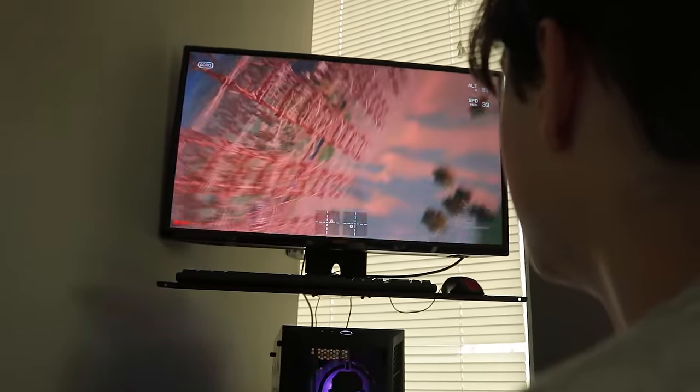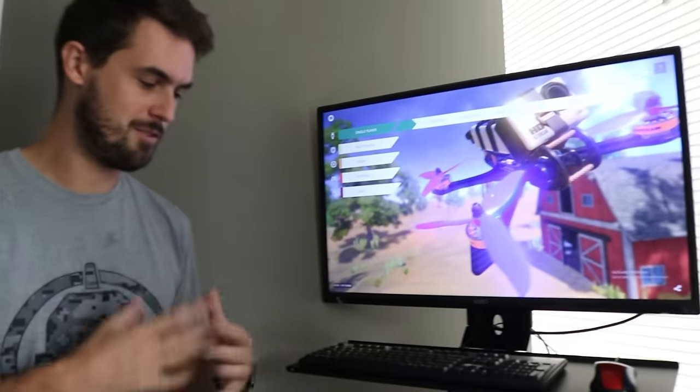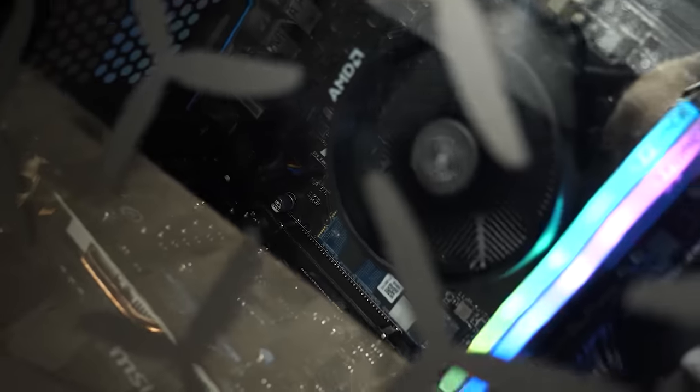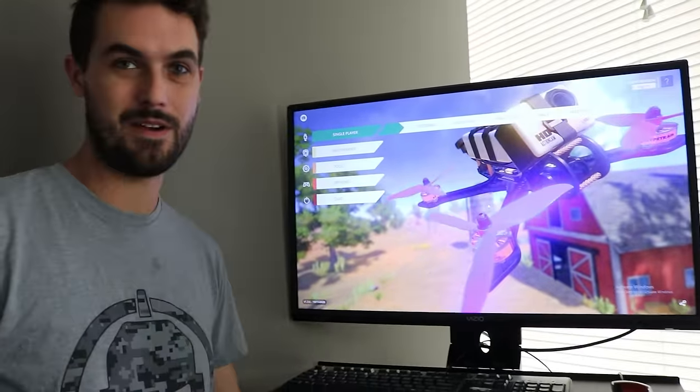Down here is the Rotor Riot sim PC — we put this together in partnership with Apex Gaming PCs and worked directly with Liftoff to make sure all the hardware is spec'd out to run the game smoothly on full settings with graphics maxed out. You can pull it out of the box and rip on your favorite sim. There's no one else on the planet that has watched and processed so much FPV footage but isn't actually a pilot themselves. You know all the tricks — if I say do a building dive, do an Immelmann, do a Rubik's cube, you can do it in the sim.